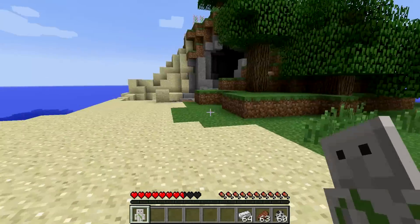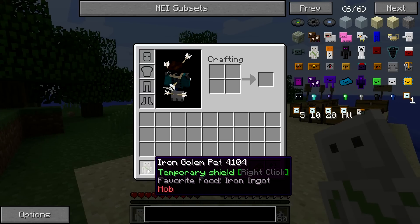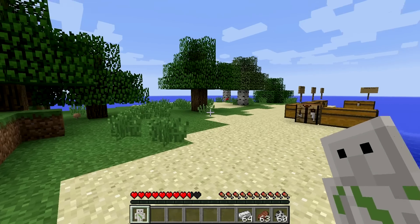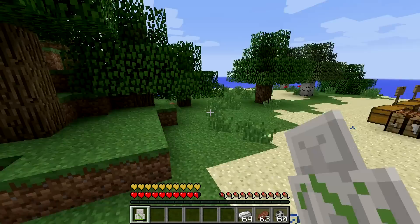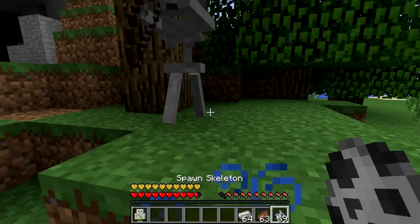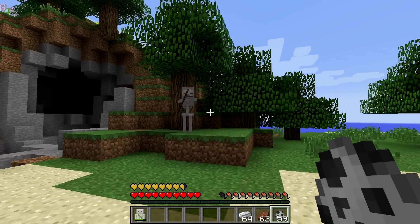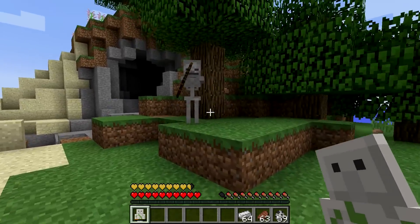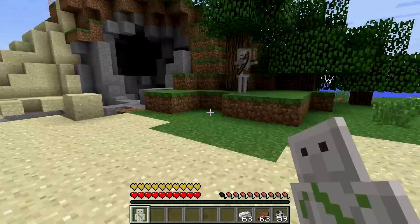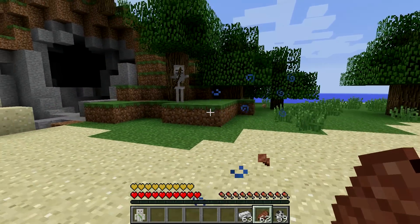Now we're moving on to our first friendly mob pet, the iron golem pet, which has a temporary shield on right click and its food is the iron ingot. Activating it gives two minutes of full-on absorption. It's extremely effective against incoming arrow damage. You get three shield activations per iron ingot, so you'll have no excuse to ever die again.